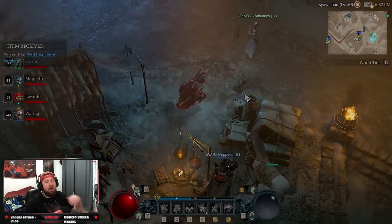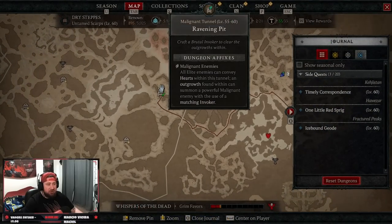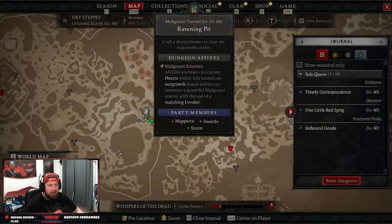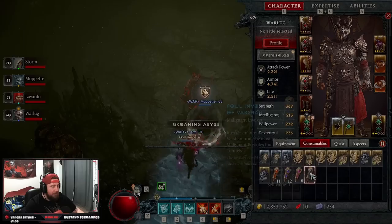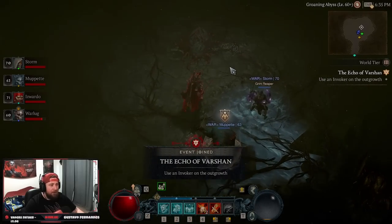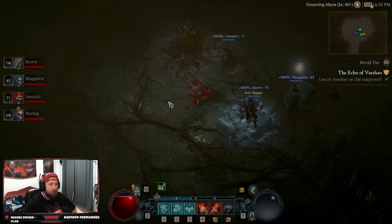Now we're going to change to world tier three and do the same process all over again. We go all the way back to the same dungeon — the Ravening Pit — and fight him again. Once you get into the Ravening Pit, we go all the way down to the boss, click on the monstrous growth the same way, and it's going to consume the foul invoker of Varshan. We fight another echo of Varshan.